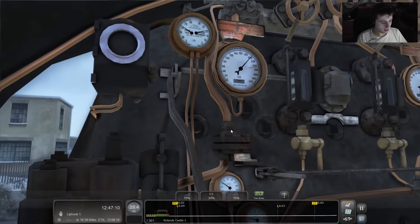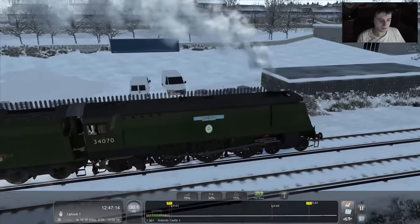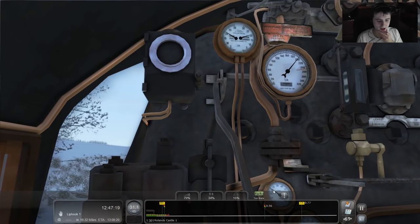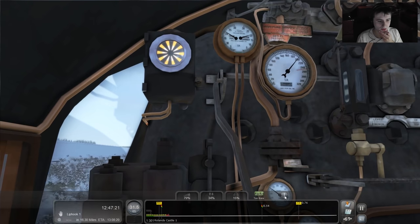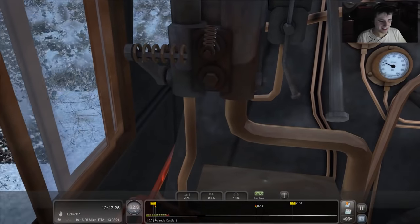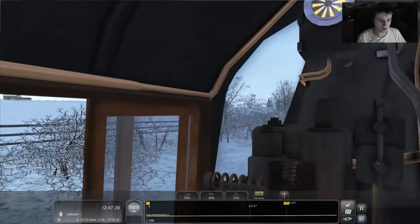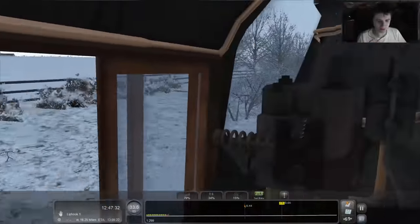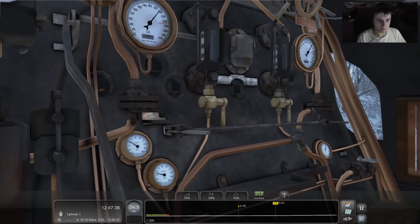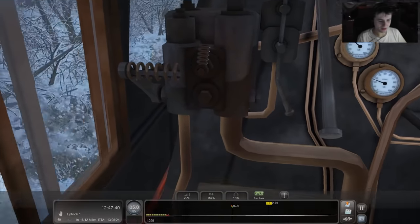I better not leave the cab because if this thing goes off again — I hit it just at the right moment. I don't think we had to do that with the Black Five. The Black Five is older than the Bulleid Pacific, so maybe it was a more modern feature. I certainly don't like it — it's pretty scary if you ask me.